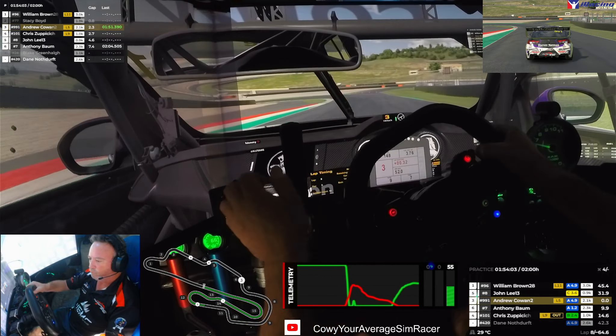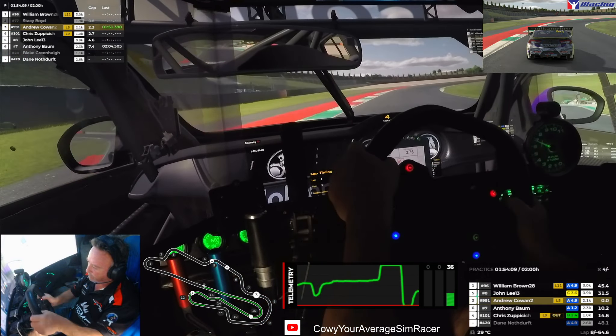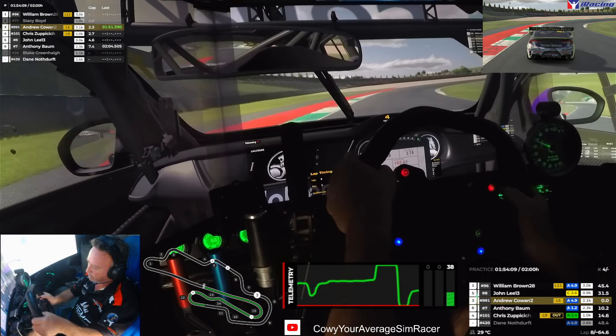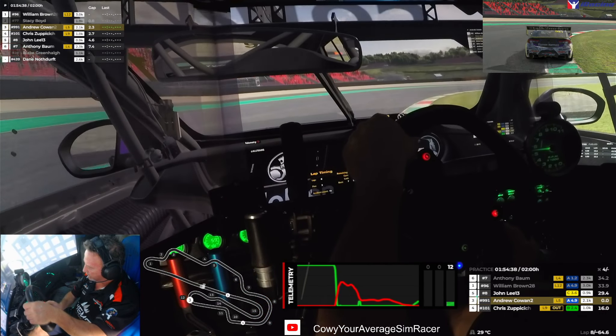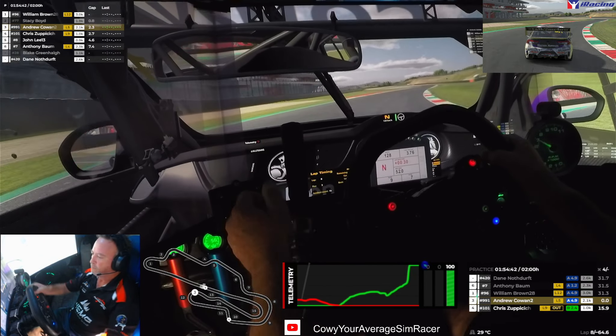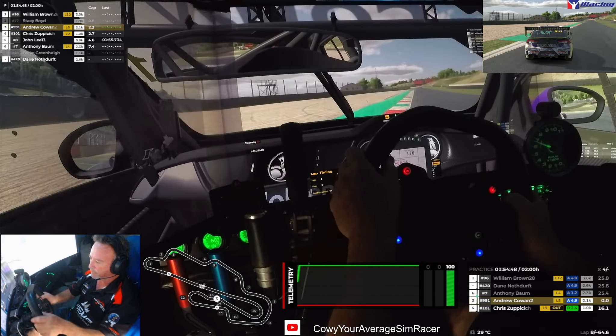A bit wide there, and we had a delay getting on the gas as a result. Staying in fourth through all of this section here. We got away with it — I might be carrying a bit more speed there. When you get over that sausage curb, and over this one — try and see if we can get a good exit here. Keep those steering inputs minimal — a minute too wide, but no slow-down penalty.